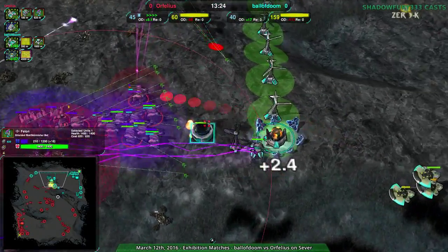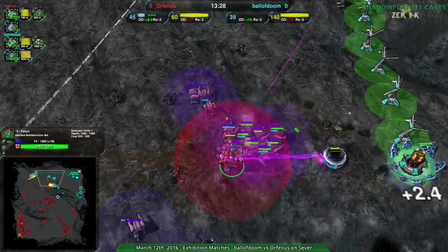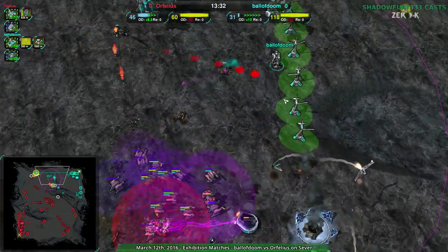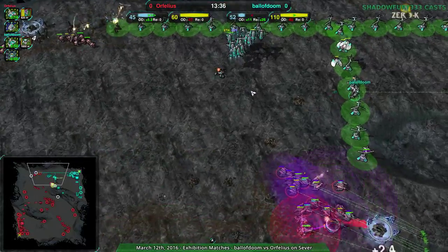The Felon kind of losing its shields there - there is a good shield link setup though. The Razor takes it out - that is not what is desired. The Felon losing all its shields trying to get rid of a Razor - bad targeting there. That is a great way to lose a Felon - Felons die as soon as they hit something heavy like that.